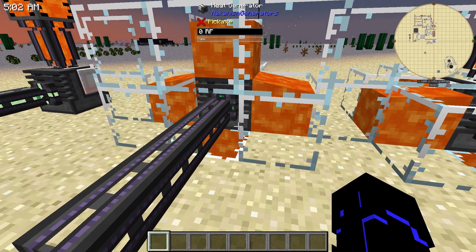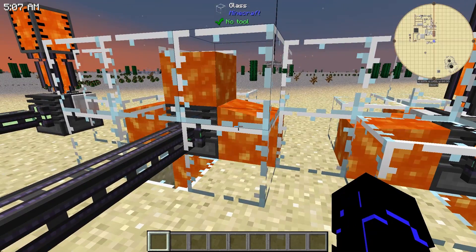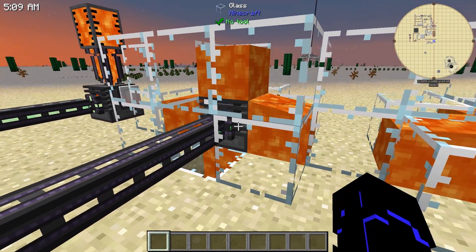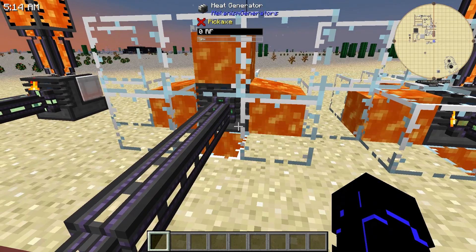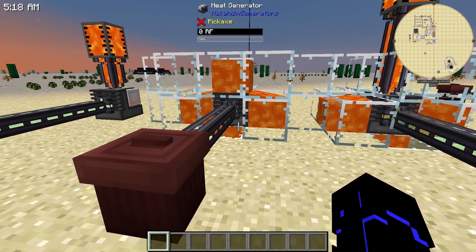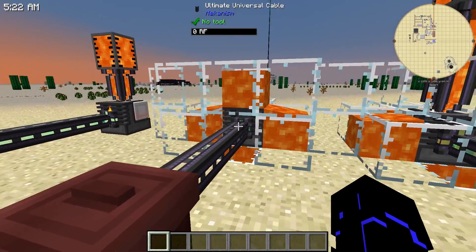So it's a decent early game power source if you can get five buckets of lava and you just want to, say, fill a configurator with power. You can just park it in there and let it sit. It won't cost you anything. But it's not going to run a ton of machines.